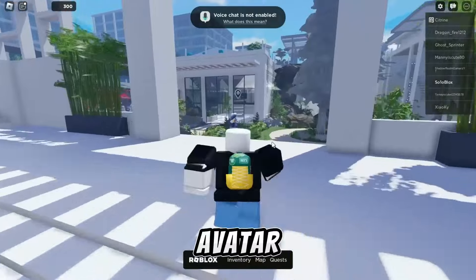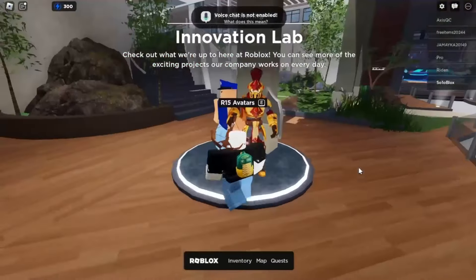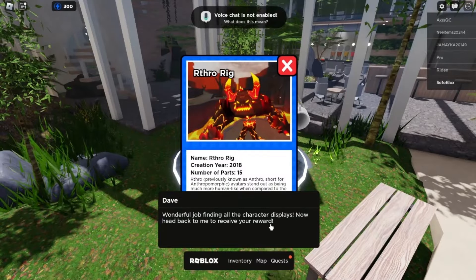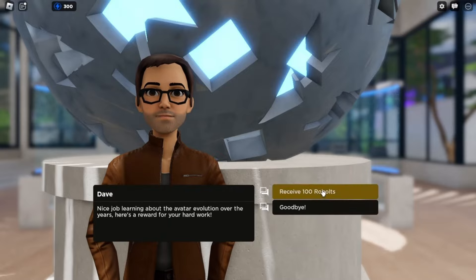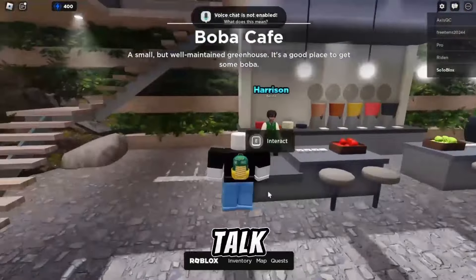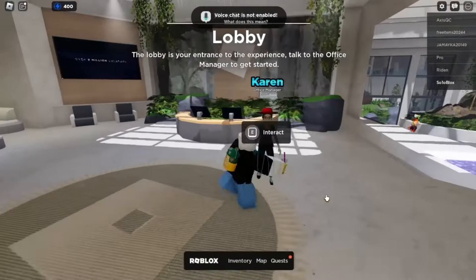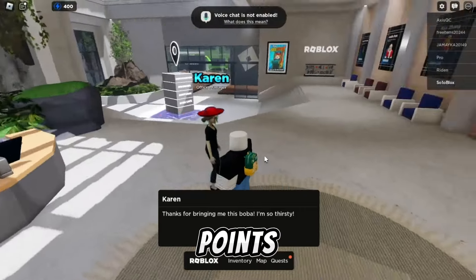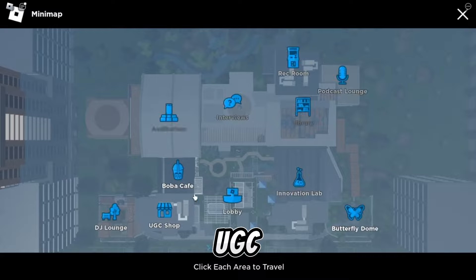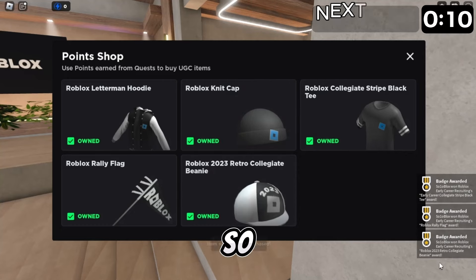The fourth quest is to find all the different avatar types. Go back to Dave for the points. One more easy quest — my last quest is to deliver one boba. Go to the UGC shop and talk to Julie to get all five free items. It's so easy — and these are the items you got.